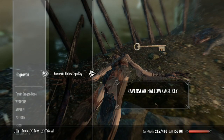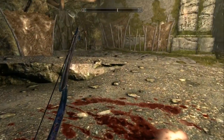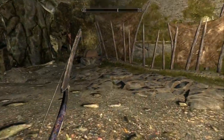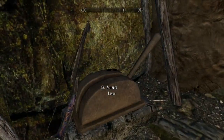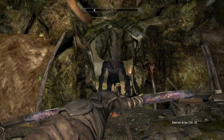Hag Raven feathers and Ravenscar Hollow cage key — when there's a unique key, that's when you know something's going to be at least a little interesting. We also have a dead skeever here with some blood all over the place. Nothing in this tent, but there's a lever over here, and I hear some heavy breathing behind this door — I'm thinking it's going to be a troll. And look at that, I was right.